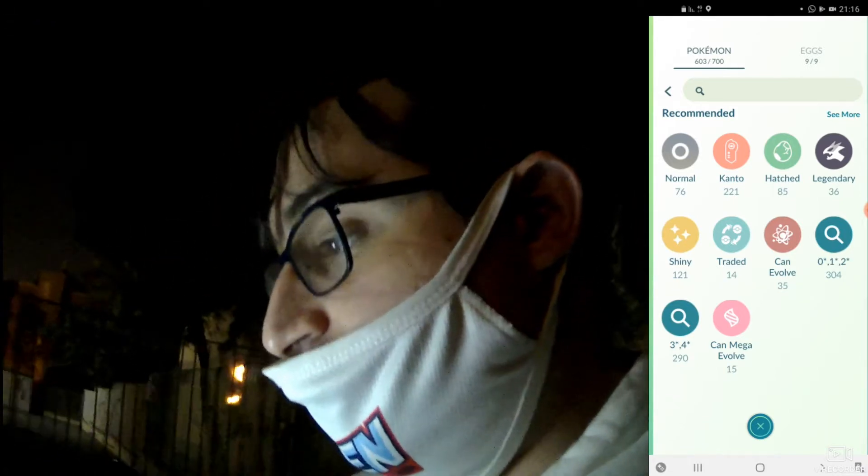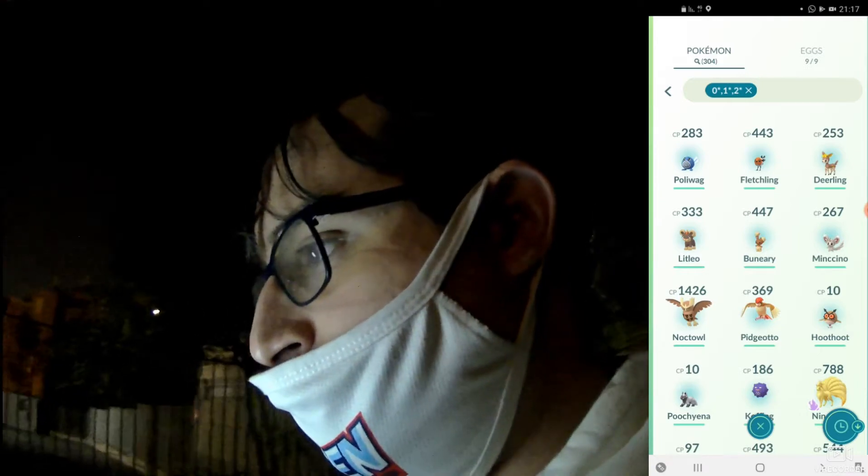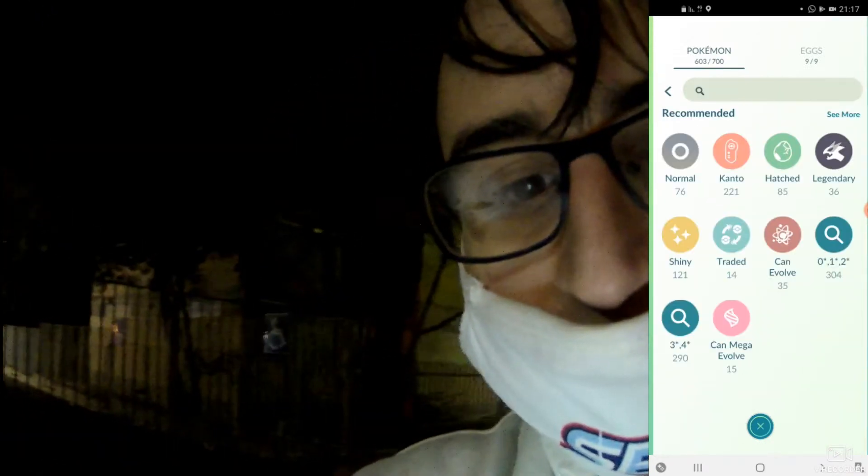Let's try this new searching method — that's interesting. Okay: normal, Kanto, hatch, legendary, shiny, traded, can evolve, numbers, and can mega evolve. What's that? I have no idea what that search system means.